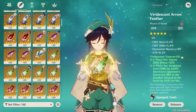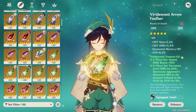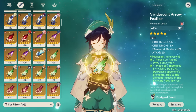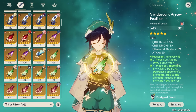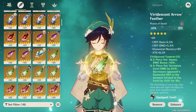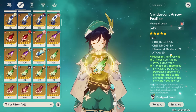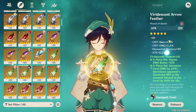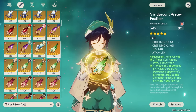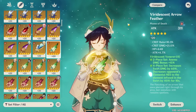Going crit and attack-focused only becomes better at really high investment. In general you need around 30 perfect substats invested into crit or attack percent to make that offensive crit build better than elemental mastery. Since that's such high investment and unrealistic for a lot of the player base — and even then it's only slightly better — going elemental mastery is typically what I recommend. I'll cover both builds in detail in this video.